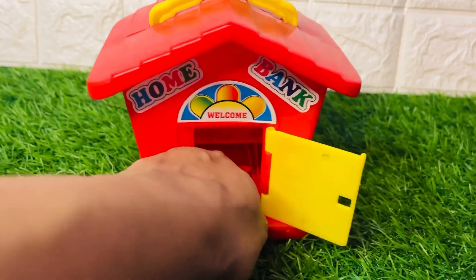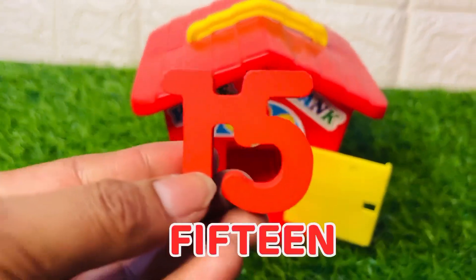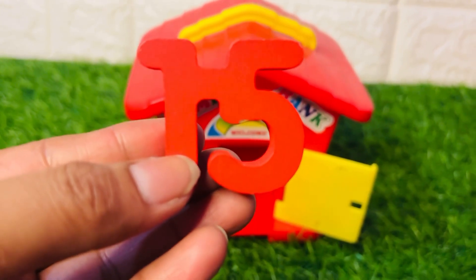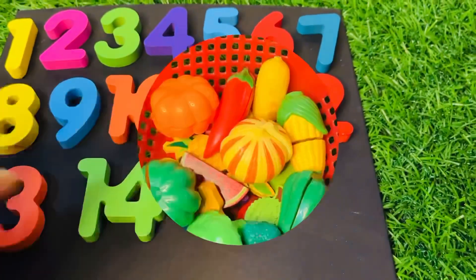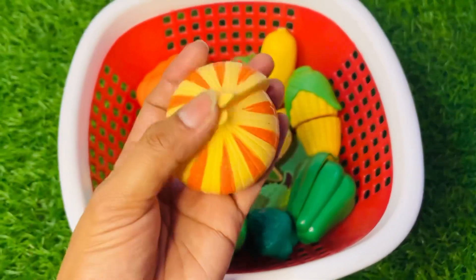It's a beautiful house! Open this yellow door and see what is inside. Hmm, here we got number fifteen in that color. Number fifteen, put it right here. Now we have fresh fruits and vegetables — it's an onion.